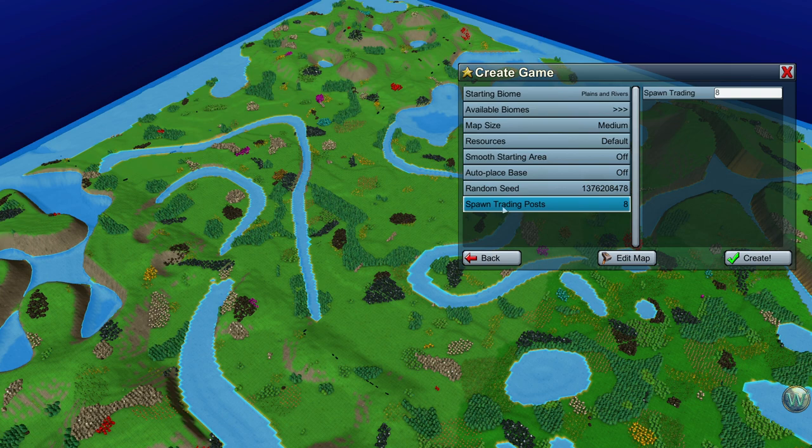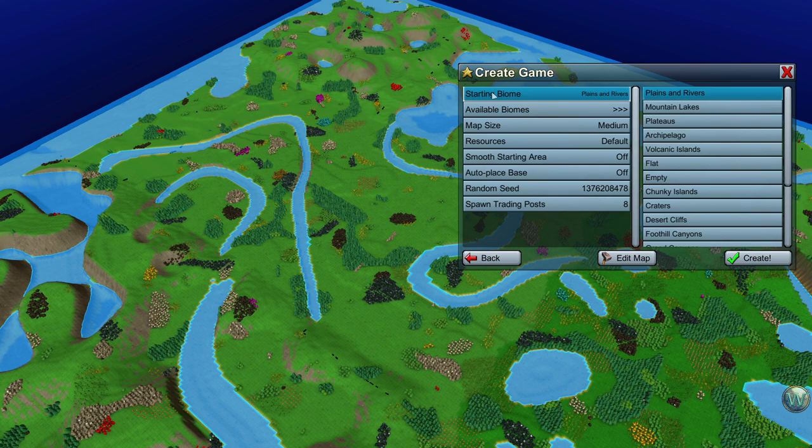The other thing I wanted to highlight is the spawn trading posts — there are eight trading posts somewhere on the map at the beginning of the game and we can control that number. Jumping back up here to the biome, because I want the random seed to be the last thing we do. The starting biome controls what biome the middle four starting chunks are — in this case, it's plains and rivers.